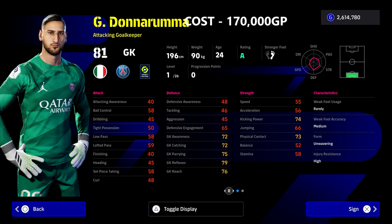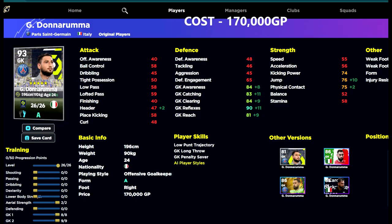We also have Donnarumma — my favorite goalkeeper in the game. We'll show you my favorite build for him with the current gameplay. He costs 170,000 GP, and other than that price, he would be the top pick. He's got all the player stats and skills, he's got the height, he's got everything you could possibly want. He is prone to a couple of mistakes, but long throw, low punt, and 90 reflexes — his form is usually good as well.